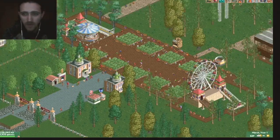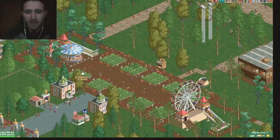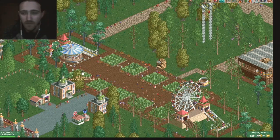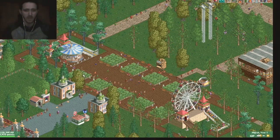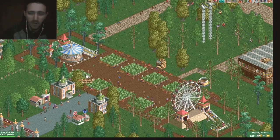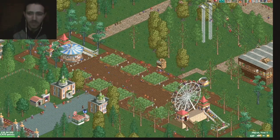But this area right here with all the plants, the benches and all that — that's definitely there. I don't know if it looks exactly like that, but it's something close. The Ferris wheel is nearby. I'm pretty sure the Ferris wheel is in the front of the park like that.